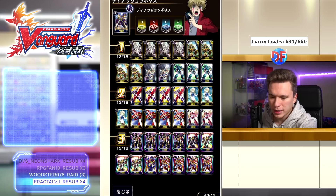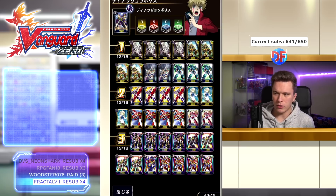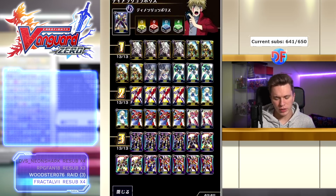We're going to start from the most important — the two DP lists I've been playing, both fairly well-tested. This is the Reverse Daiusha list. It's pretty straightforward: Reverse Daiusha lets you counterblast one and lock two Dimensional Robos to give one of your opponent's units minus 10k. If it's a rearguard that goes to zero, you retire it. His other skill is: when he attacks a 6,000 or less power vanguard, he gets an extra crit.